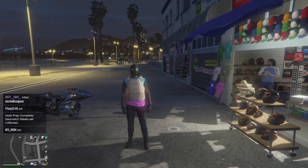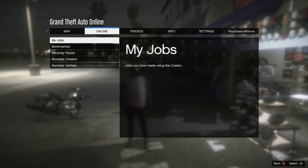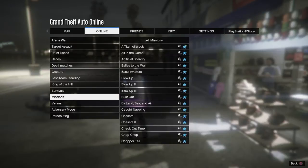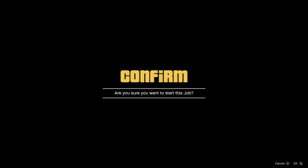Next, go to your options menu, go to Online, then Jobs, then Play Your Jobs, Rockstar Created missions, and the first one will be called 'A Tight Spot'. Start it by yourself.